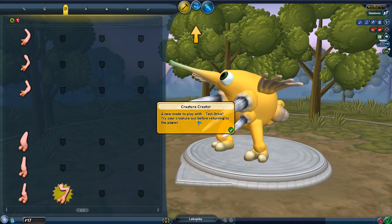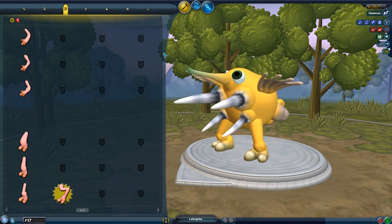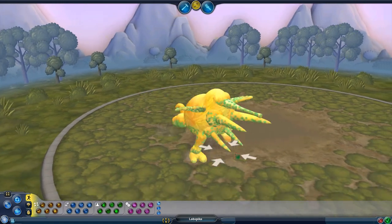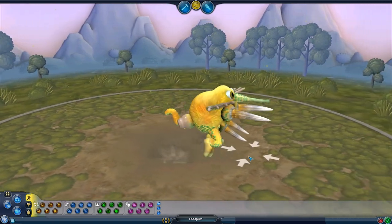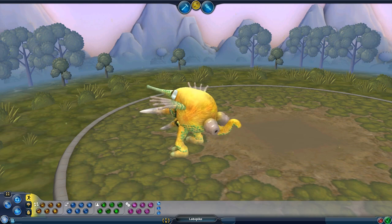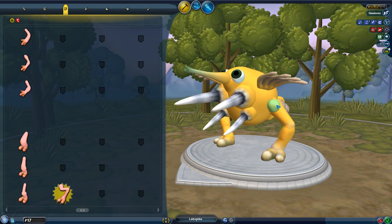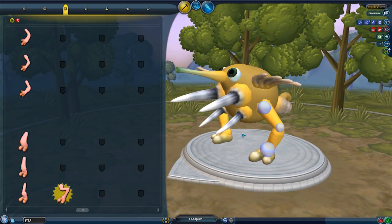Alright, cool. New mode to play with — Test Drive. Destroy your creature out before returning to the planet. It's cool because it really does help to be able to do something and then kind of walk around with the creature. Test out how they run. Obviously, this leg design that I've created is not the most optimal because he cannot run very fast at all.